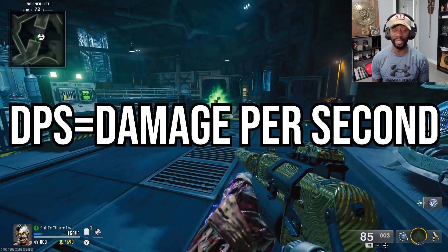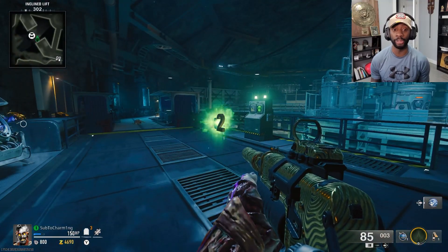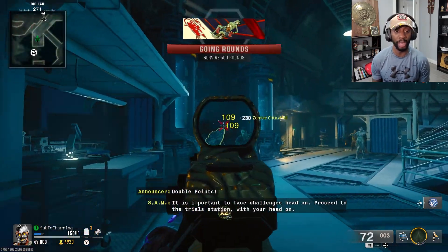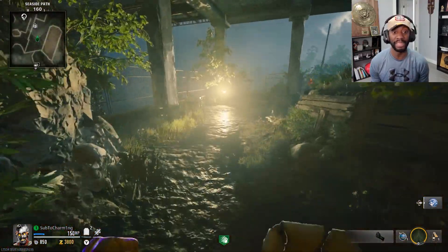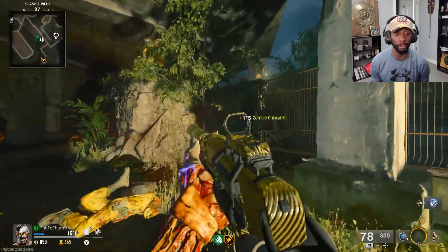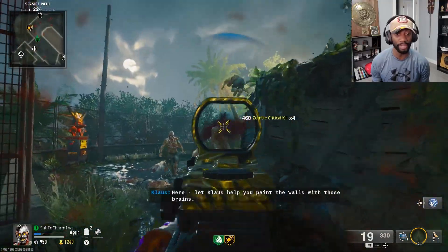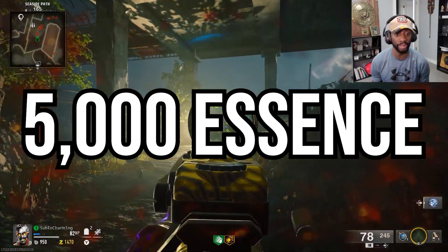Speed Cola gives you more DPS because you reload faster, which means you get back into shooting faster. Deadshot gives you more DPS not only because you need the critical kills for your camo grind, but also because it just does more damage. Do every single trial you come across — if you use the trials correctly, the trials will end the round that you're on. Our next goal is getting enough points to buy Pack-a-Punch — 5000 points.